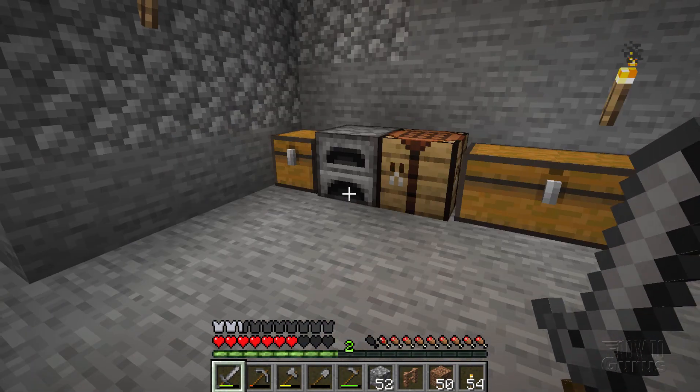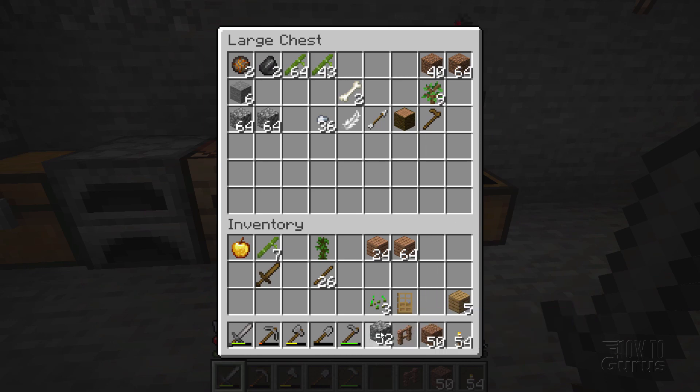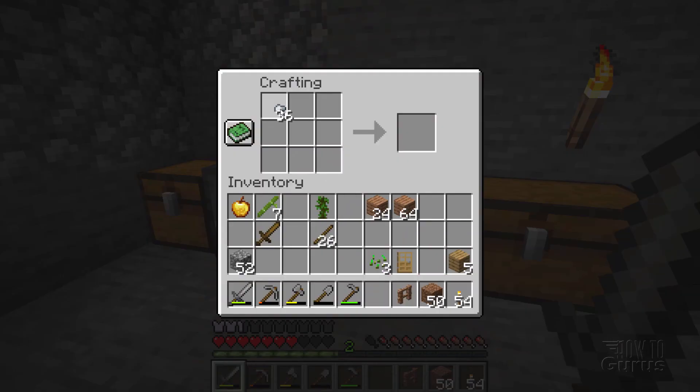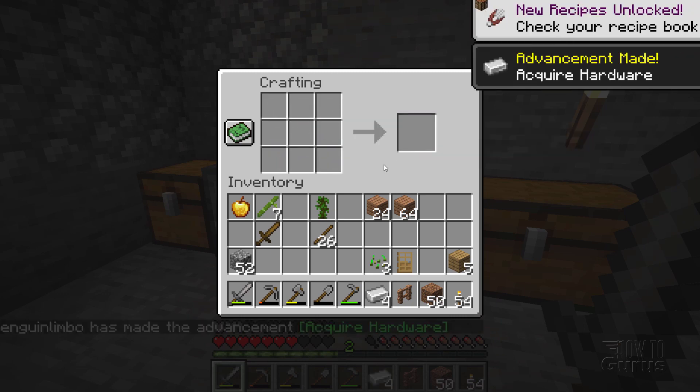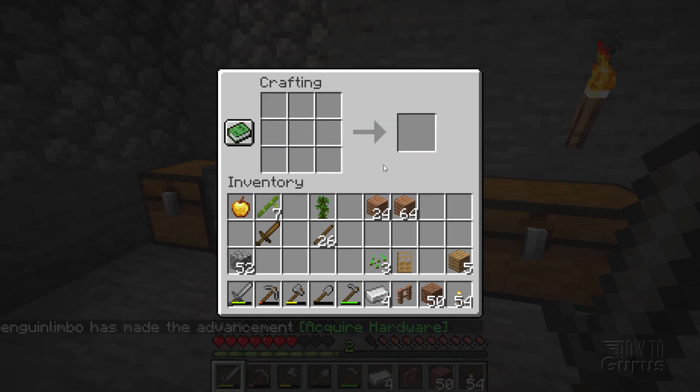Let's first see how much iron we have. We got this from the treasure chest near the ruined portal. I have a whole bunch of nuggets here. Let's see how many bars we get from all these nuggets. We got one, two, three, and some more in here — four. We have four of those. We can use those tomorrow; I'll save that for the next day.